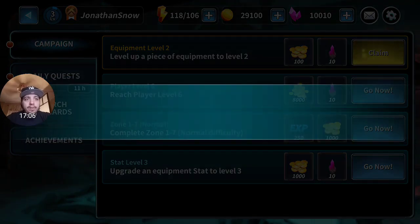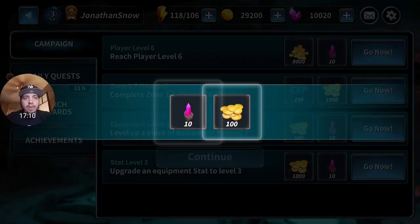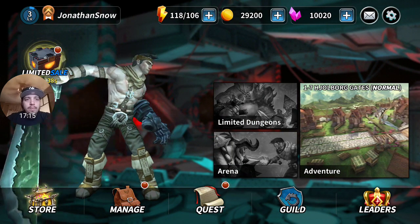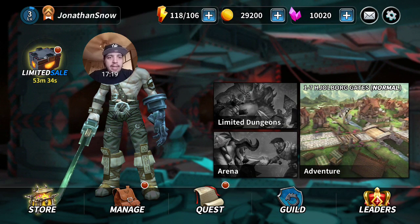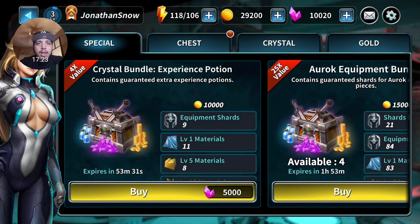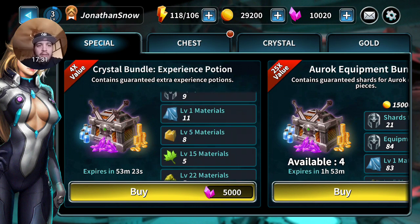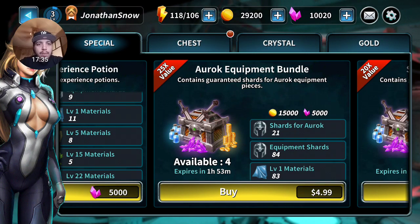That little pink crystal looks like the in-game currency. Let's go ahead and check out the store. There's a four-time value crystal bundle, experience potion, and some other material. This one within an hour is five bucks. Let me see what this equipment bundle contains - guaranteed extra experience points.